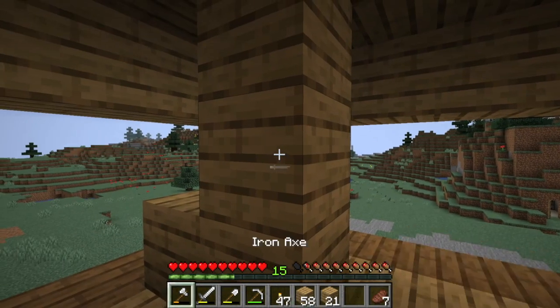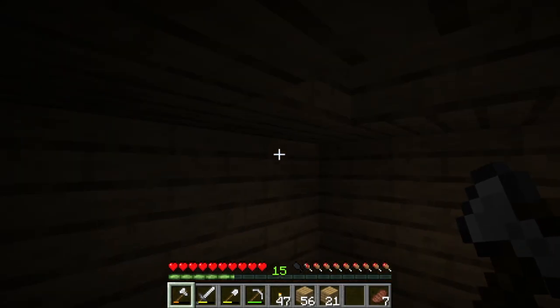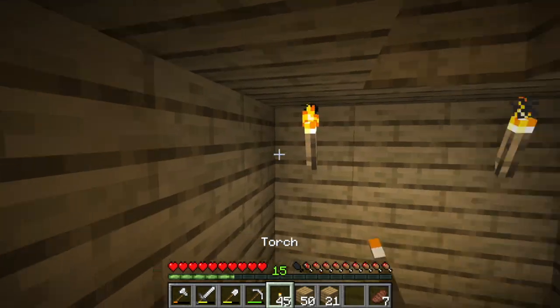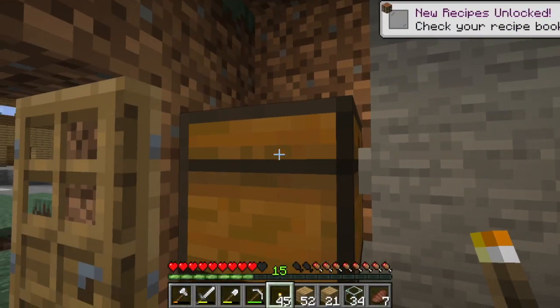This is the attic. Knock this one down. The attic is really small; I can make it bigger by just adding these three. I think it puts us off some stuff up here. Attic complete. How do I make glass panes again?